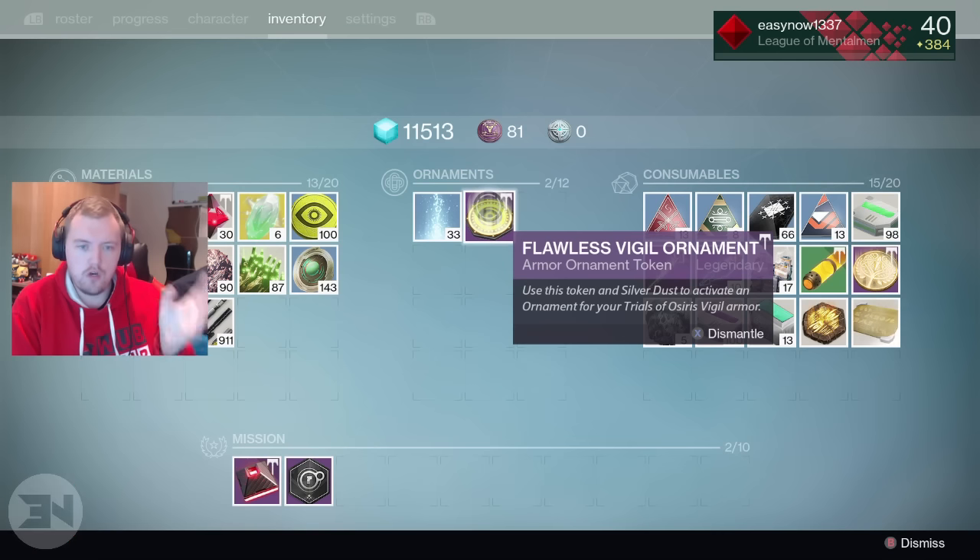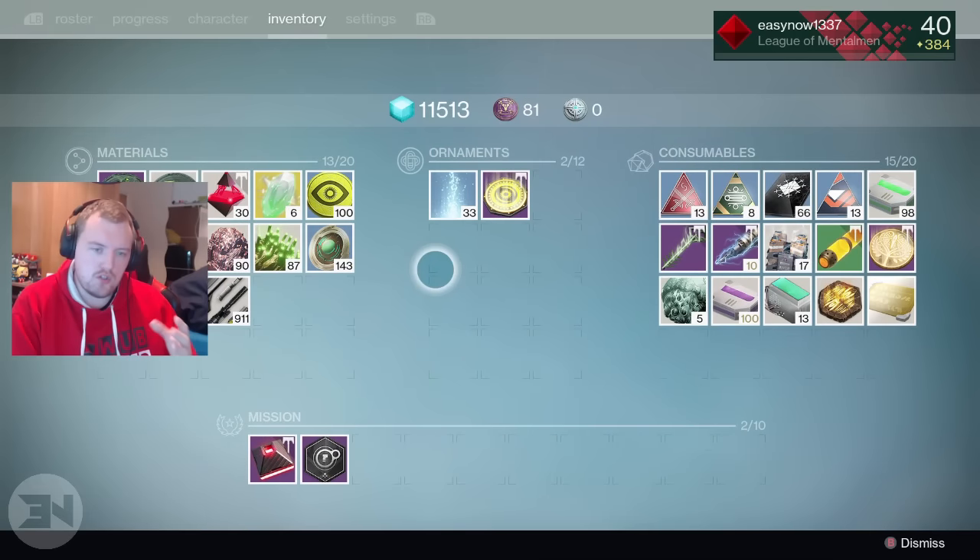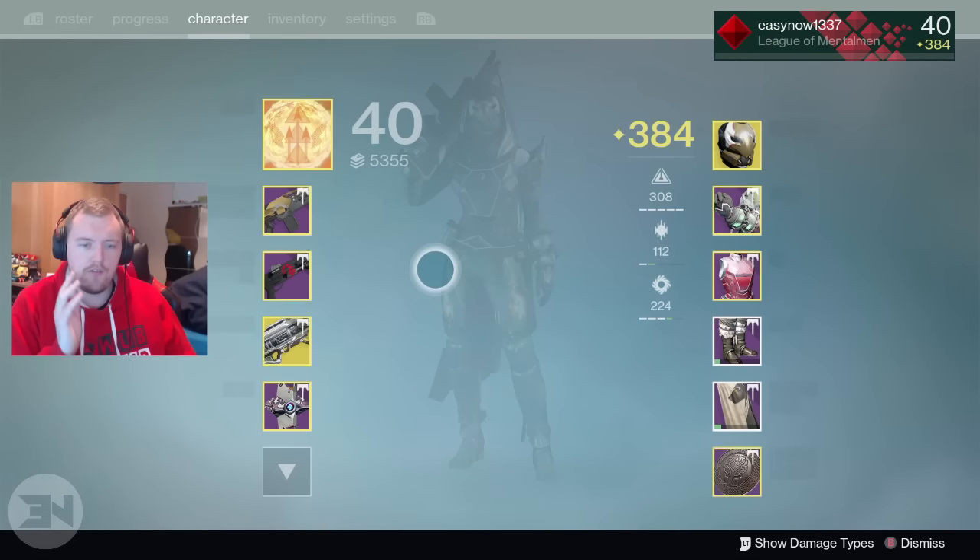You get the trials armor throughout the Rise of Iron DLC. You can still get the old Taken King stuff which has no ornaments, but the new stuff for Rise of Iron has ornaments, and so far I have only got the class items.